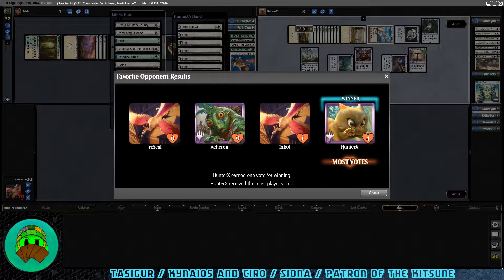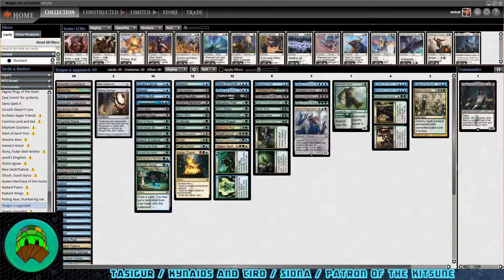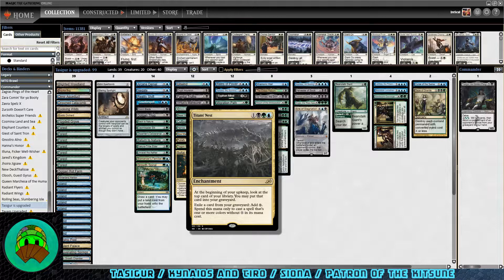Let's take a look at the deck — there are some things I think I want to change already. We do have some mass removal in Curse of the Swine, Gaze of Granite, and Find and Finality. I have a love-hate relationship with Find and Finality but I like it enough to include in a lot of decks for a more casual board wipe — plus it has Recursion, which in this deck is good since we're self-milling. I'm also testing Titan's Nest from Ikoria: it basically gives all our non-X, colored spells delve, similar to Tasigur's ability. Plus we get to self-mill at the beginning of our upkeep for one. I don't know if it's strong enough, but we'll see.